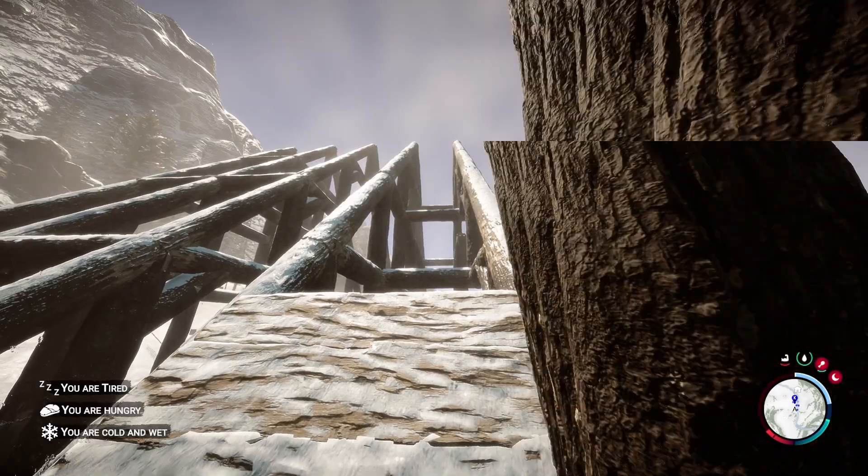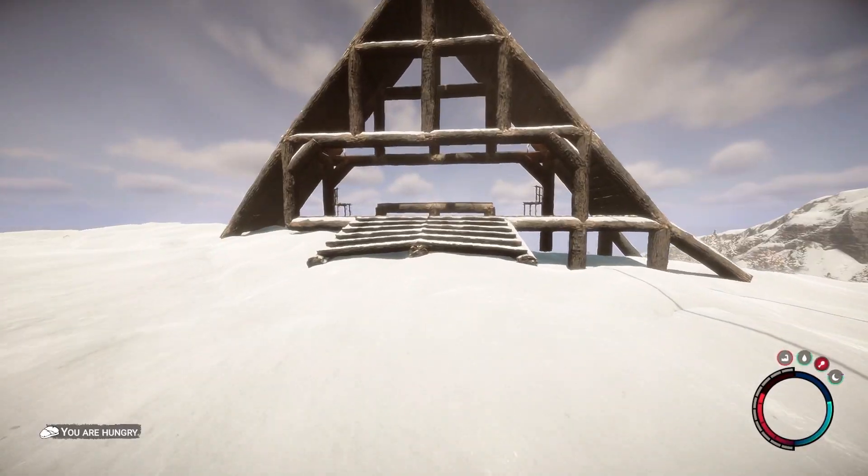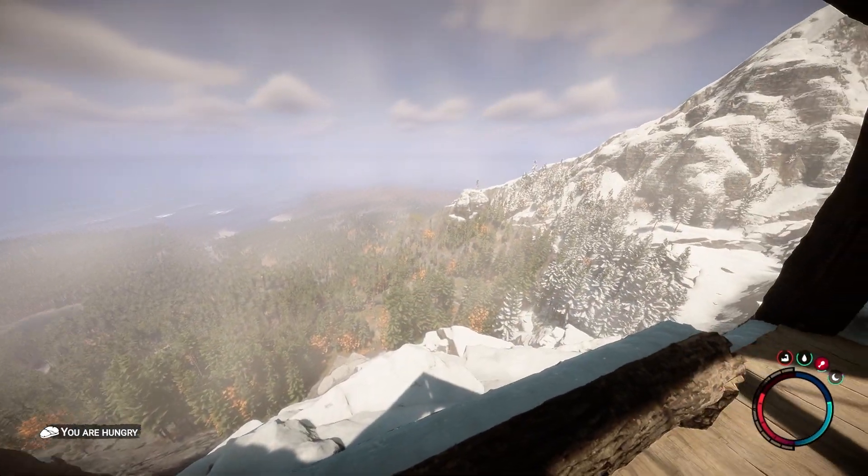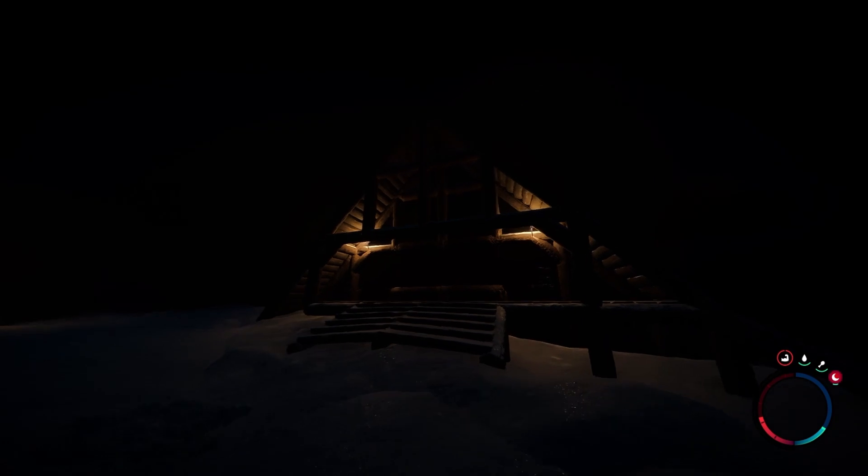The main lodge is the heart of this build, but I also decided to make a small, simple little deck overlooking the cliffside, as well as a small shed just for firewood. I thought it was nice and it looked aesthetic for the build.